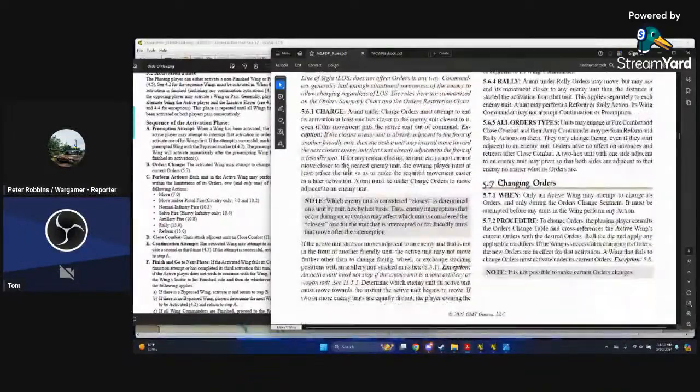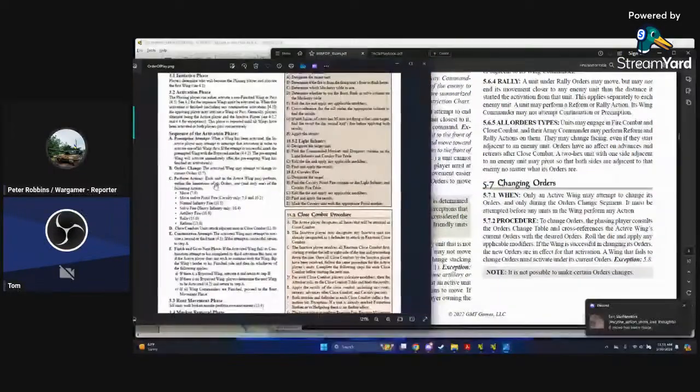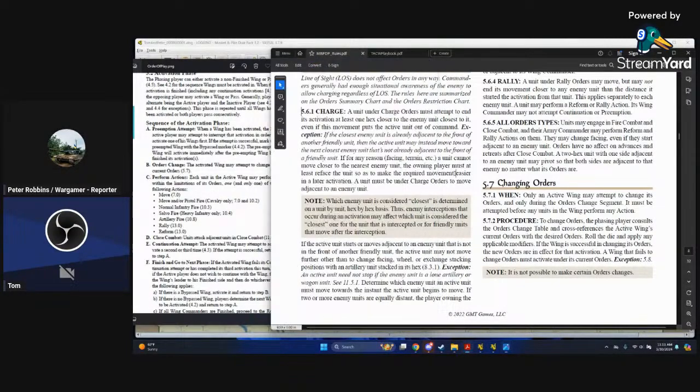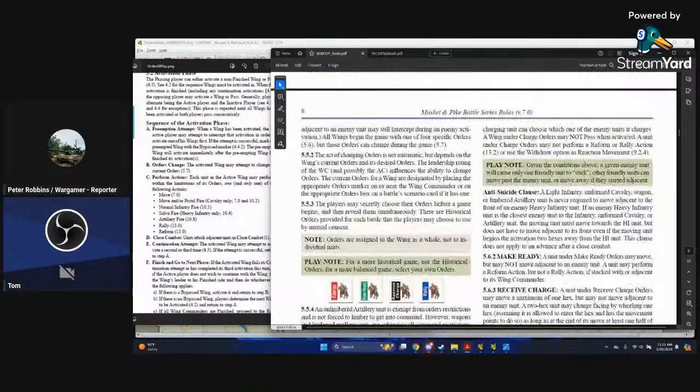Now we perform actions. Under charge order, looking at the orders restriction chart: you can move full movement — with a footnote that you must end at least one hex closer to the closest enemy unit that is not already engaged. You can fire, but you cannot reform or rally. So basically with charge orders you can move and fire.